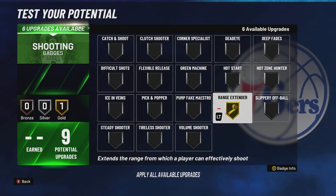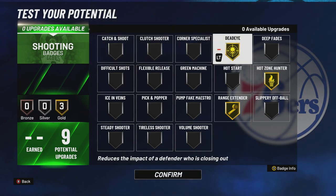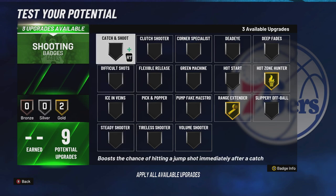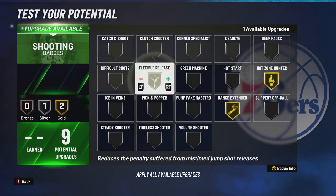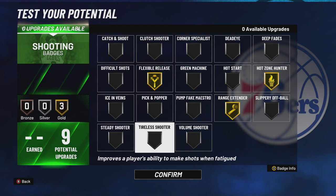He was good at winning contact, so you probably want Slippery Finisher — hop steps with these badges are actually pretty good. Some slasher hop step animations are still solid. For shooting: Derrick Rose didn't have range like that, but you're going to want Gold Range Extender just to have the best chance of making threes. Hot Zone Hunter — you already know hot zones help you make shots. The rest of shooting is up to you; probably some Catch and Shoot, since catch and shoot is the best way to shoot. Maybe Flexible Release — that actually works on slightly early and slightly late shots.